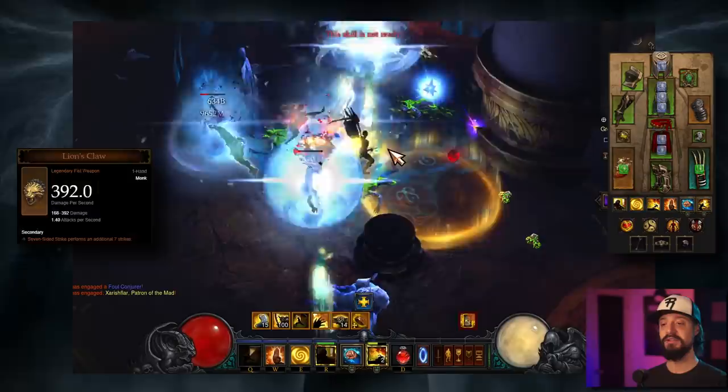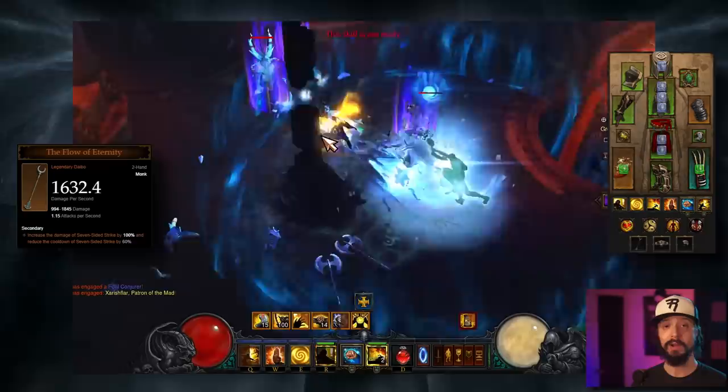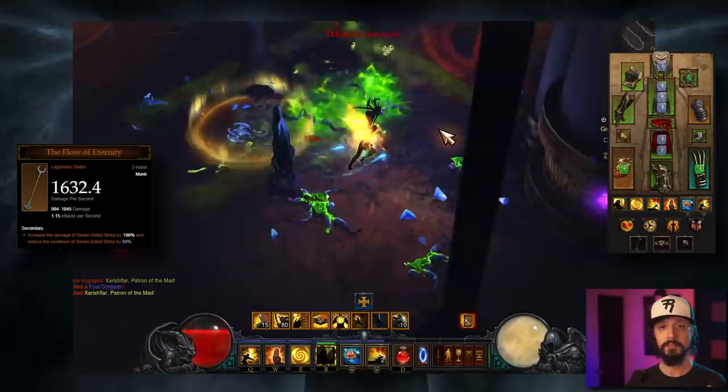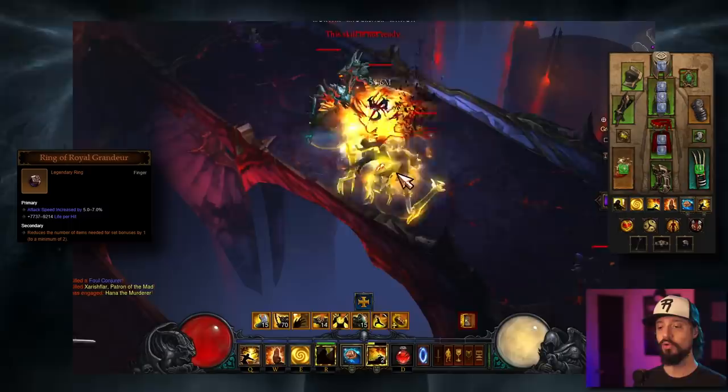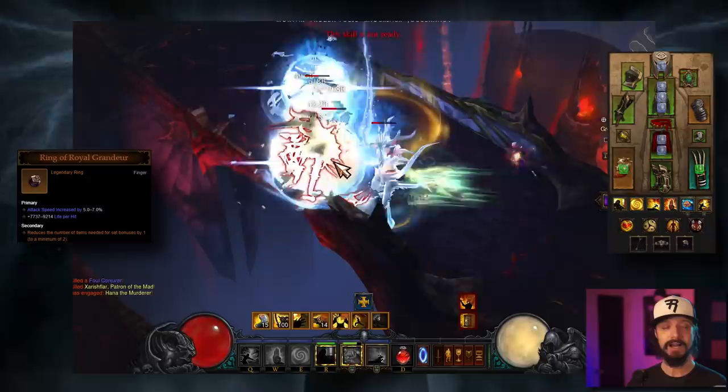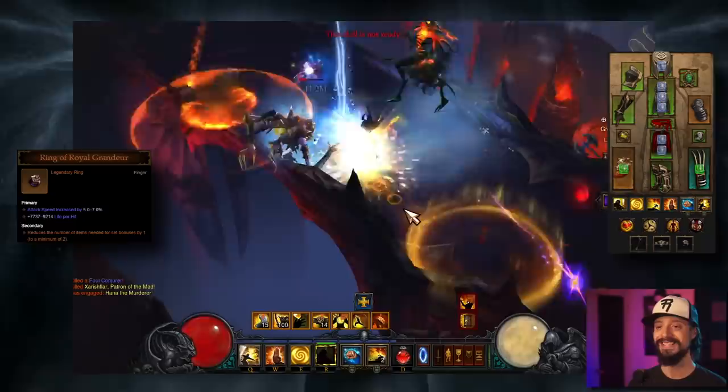In our cube, we'll be getting the Flow of Eternity. This increases the damage of Seven-Sided Strike by 100% — we don't care about that — but it also reduces the cooldown of Seven-Sided Strike by 60%. The more often we can pop Seven-Sided Strike, the more often we are popping our Exploding Palm explosions. Next, we're going to take a Ring of Royal Grandeur in the cube — this reduces the number of items needed for set bonuses by one, allowing us to equip only five pieces of Uliana's. You get that item from Act 1 Bounty Bags.